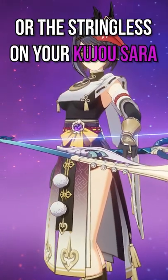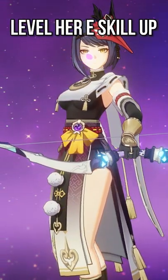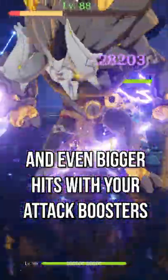Simply slap a good attack bow or the Stringless on your Kujo Sara, level her E skill up, and if you have a C6, you can pair her with Electro units to just get a ton of bonus Electro damage, and start dealing big hits with your ultimate, and even bigger hits with your attack boosters.